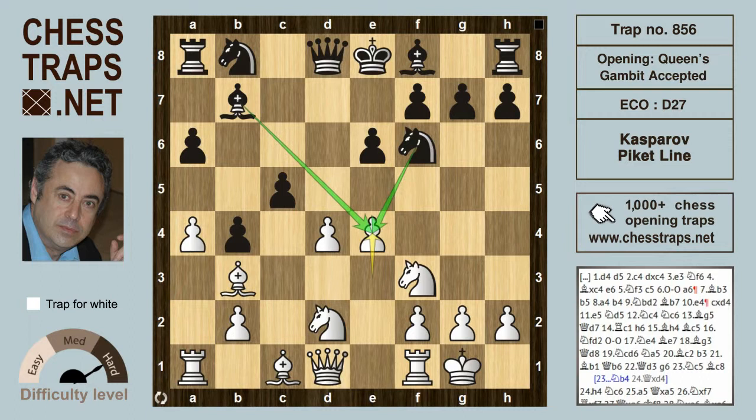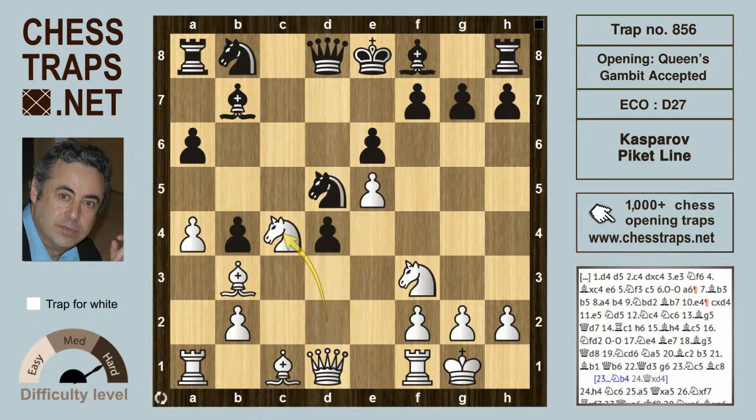More correct is the line played by PK: c takes on d4. But we're going to see how Kasparov managed to win anyway — first with e5, gaining time hitting the knight, which jumps to d5, and knight c4, a very useful square for the knight eyeing up d6 and perhaps b6, supported by an a5 pawn push.